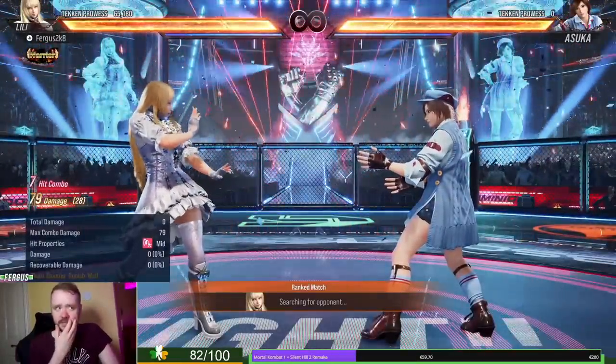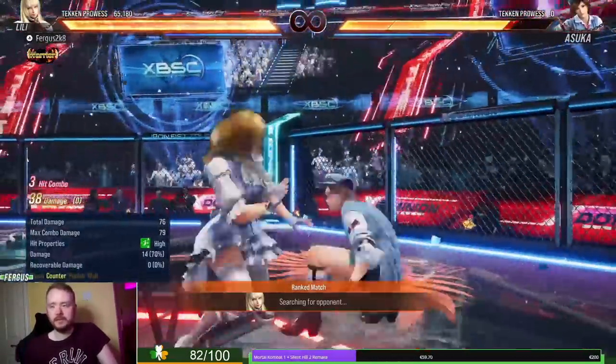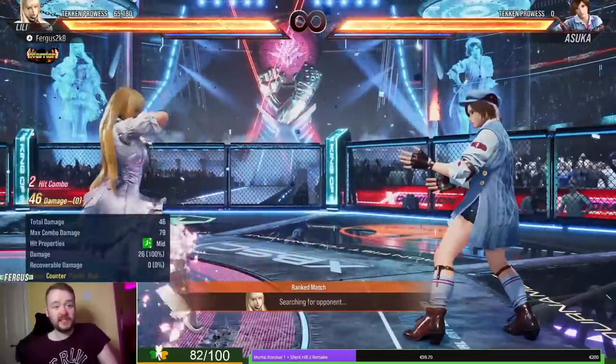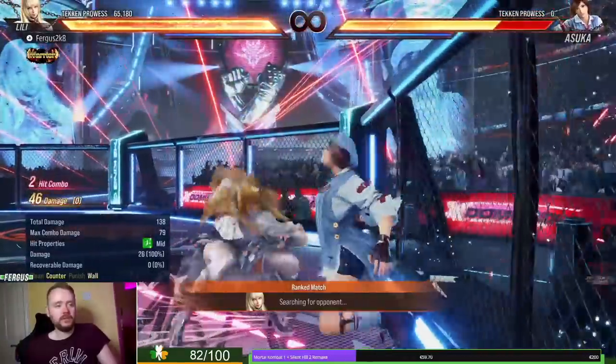She got some buffs on counter hit as well. Back 1 gives buff 10 into 3-2-4, which is nice for wall pressure especially. Her 4-1-2 gets a free 1-2 on hit — 46 damage. They usually got a Kendrick knockdown before, but I think this is a bit better because at the wall you obviously get all this follow-up.